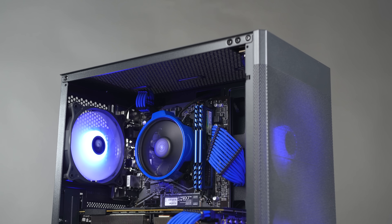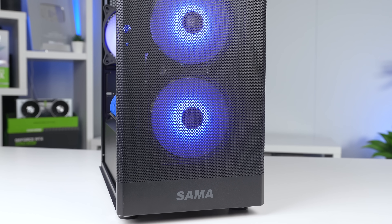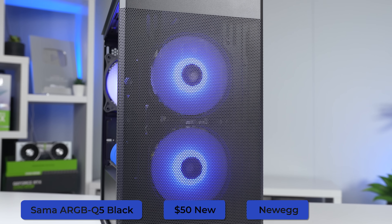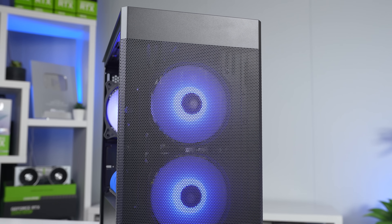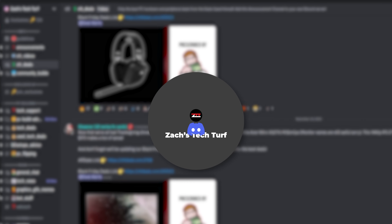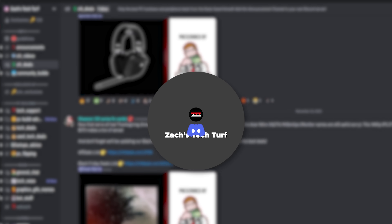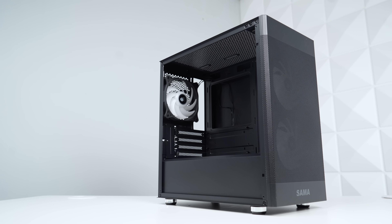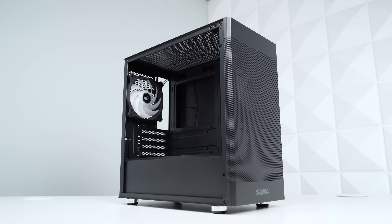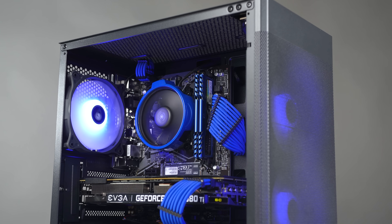When you combine the CPU cooler, RAM, and cable extensions it all just looks so clean, and the only other thing it needs is some RGB — which we got covered with our case. This is the Sama ARGB Q5, a budget micro ATX case that was on a ZTT Deals sale down to just $50. We post the best PC hardware deals almost every day on our ZTT Discord server. Lots of PC flippers in our community have been purchasing this case because the all-black layout is super clean and it comes pre-installed with three ARGB fans, and the blue color matches up perfectly.